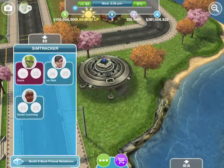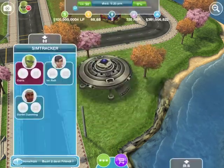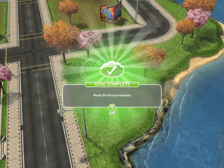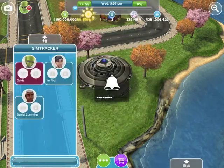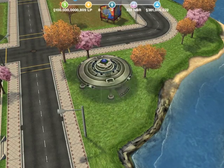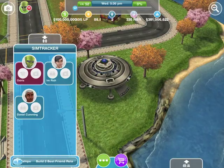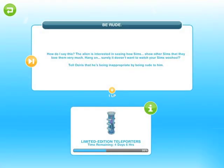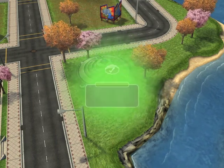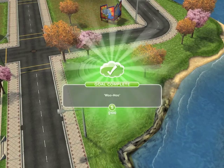Keep going. And whenever I click on the UFO, nothing even happens. It's just there — you don't have an option to do anything when you click on it.